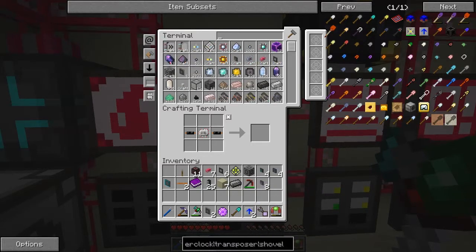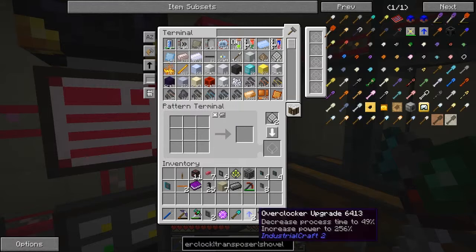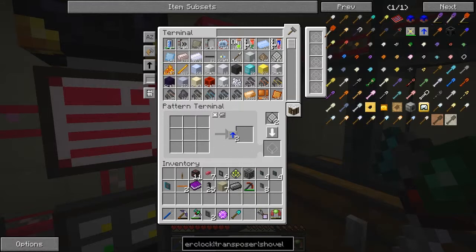We've got two - just one loop and I can craft those, so that gives me two speed upgrades, fantastic! Now we can start on the next one. This was basically overclockers, which we don't have a pattern or recipe for yet. I might as well create one - in fact, we've got a crafting recipe here, let's have a look.